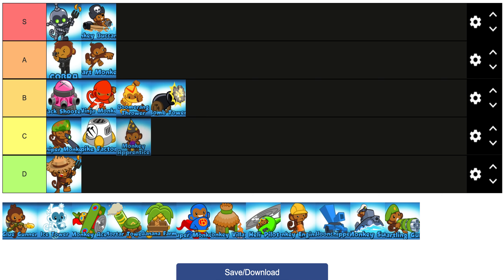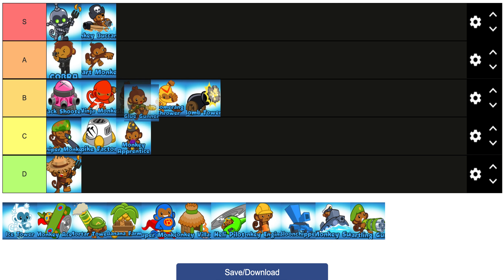Wizard I'm going to put in C tier. He's not very good right now at all — he used to be used with Wiz-Village but that's not even good anymore. You could argue Wiz-Chipper but that's not a great strat either. Wizard is just not in a very good spot right now.